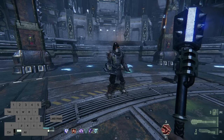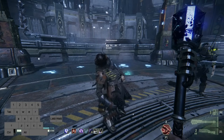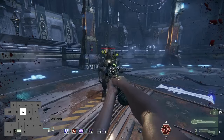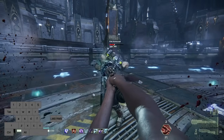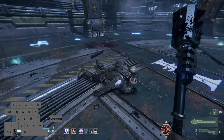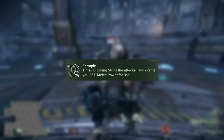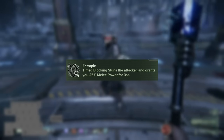Both of these weapons share a unique special attack in which you use the shock maul as a taser to briefly stunlock a target in front of you and deal damage over time to them, which continues to linger after your attack concludes. The shock mauls also have some new and unique blessings, including one that allows for a damage increase and stun on a successful parry.